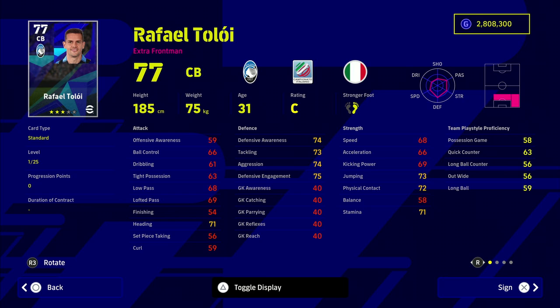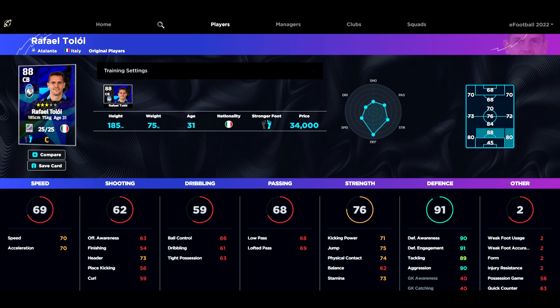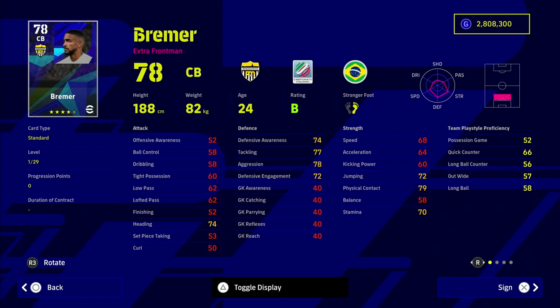Similarly, we've got Toloi who is also 34,000 GP. He's 185 centimeters and an absolute monster. On eFootballDB he goes up to 90 defensive awareness and 91 engagement. That awareness and acceleration combo is what you want from your defenders — that's where the meta has gone.